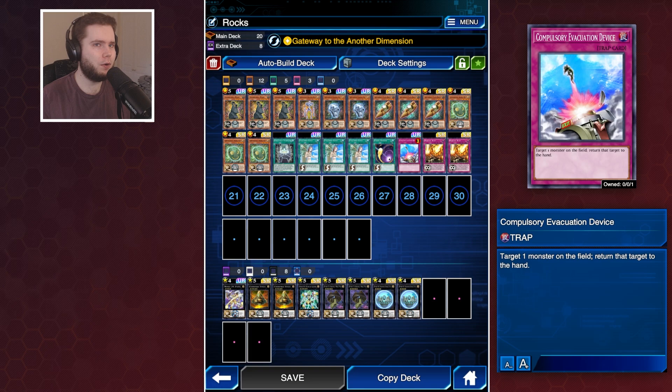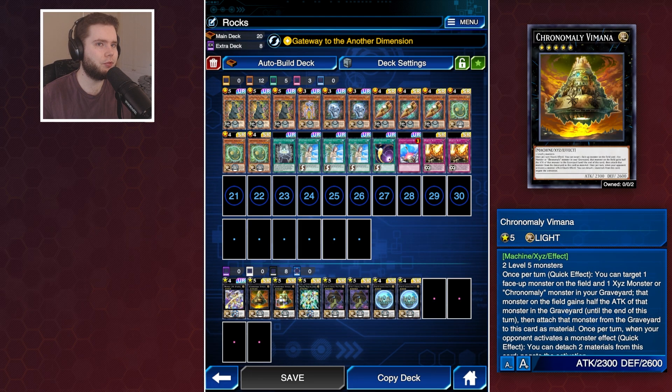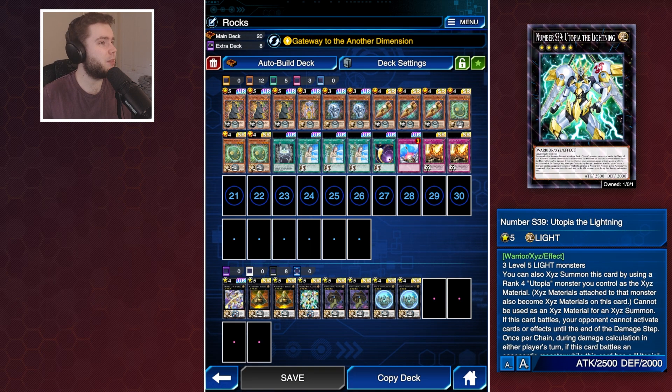I've only got one copy of the Compulsory, but if I had more copies I'd probably play that in place of a Nether Lance. Extra deck wise it's pretty straightforward - two names of each because I didn't pull three copies of Mana, and the Utopia package, which is nice when it comes up but it doesn't come up much.